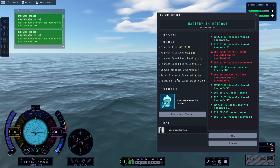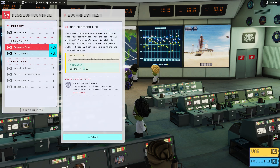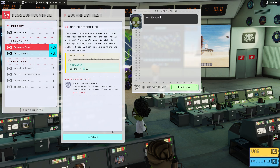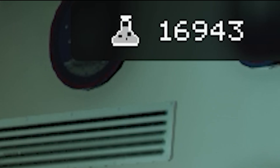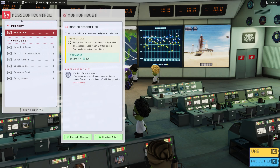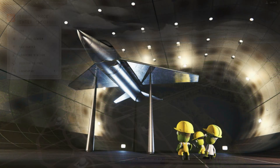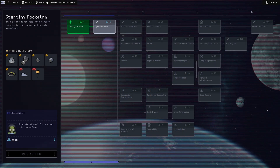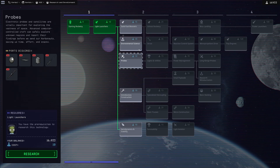Recovering our vehicle, we went to Mission Control, submitted the buoyancy mission, and boom — our total science for this one launch with zero tech was 16,943. That is crazy. If we had gotten one more resource location on Drez, this would have been probably 20,000+, which is crazy, but it's still a really good result.